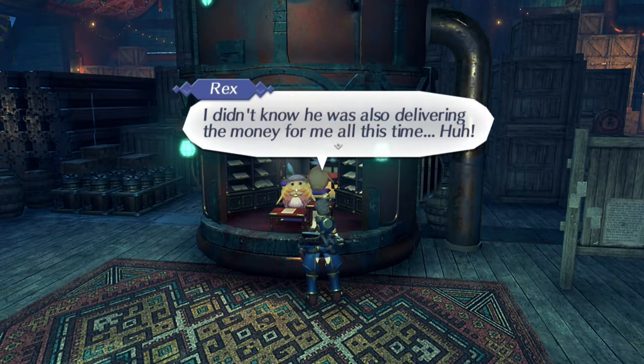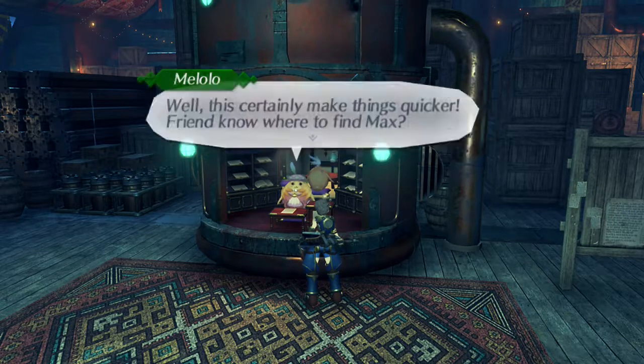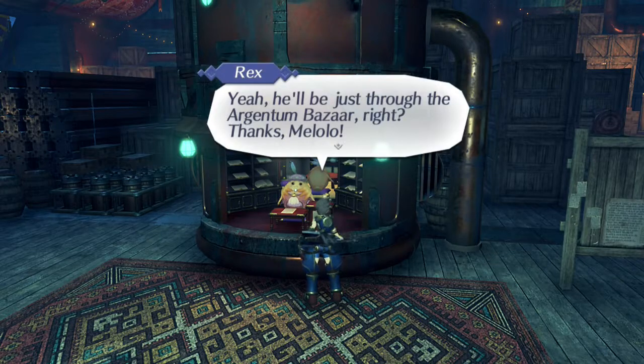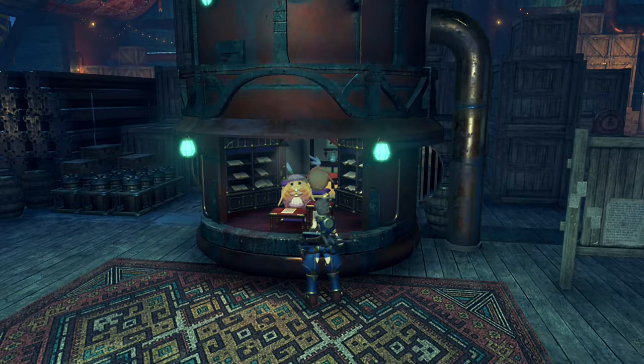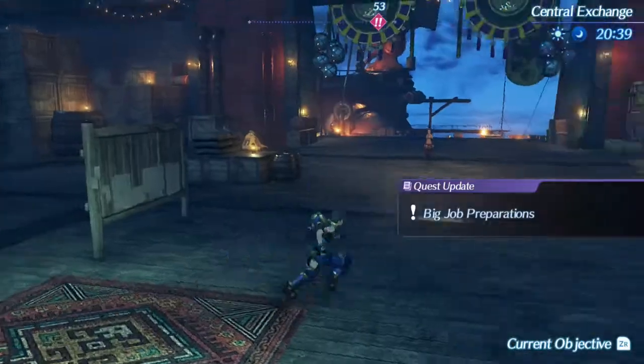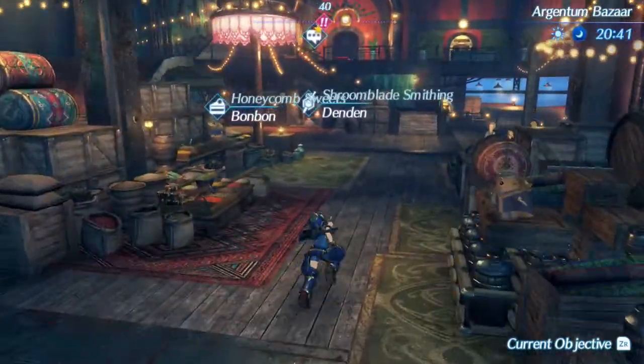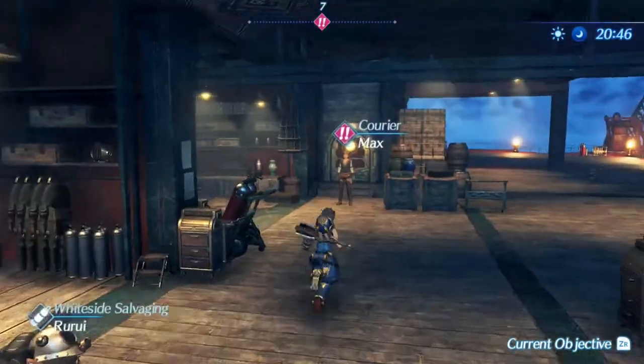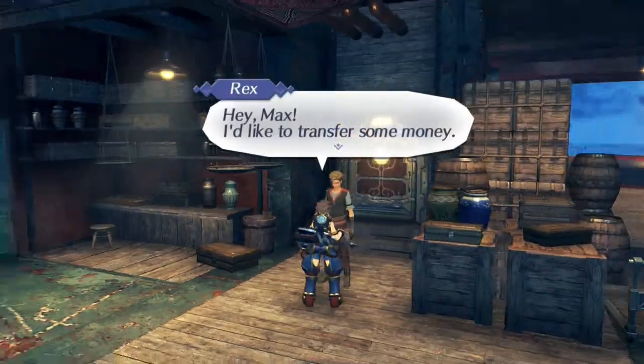I didn't know Max was delivering the money for me all this time. Well, that certainly makes things quicker. Do you know where to find Max? Yeah, he'll be just through the Argentum Bazaar. Thanks, Melilo — I cannot say that name. Alright, Max my boy, where are you? I see you down here. Let me jump around and talk to you. Max, I'd like to transfer some money.